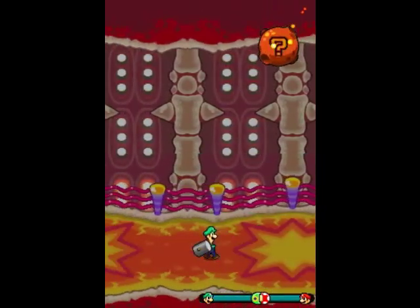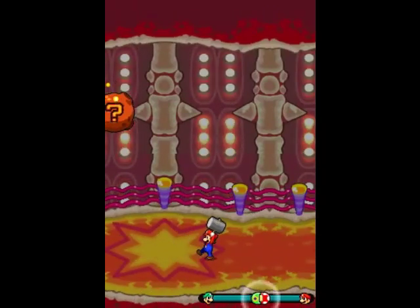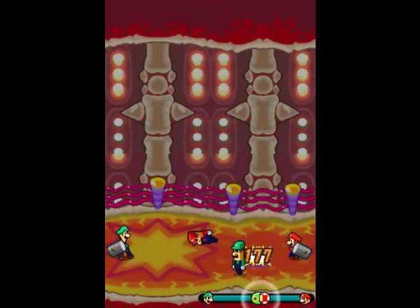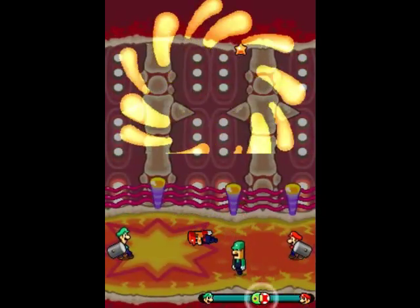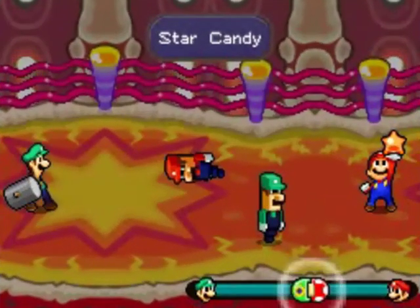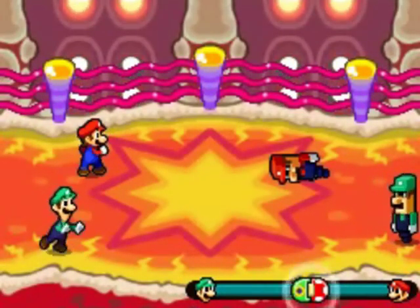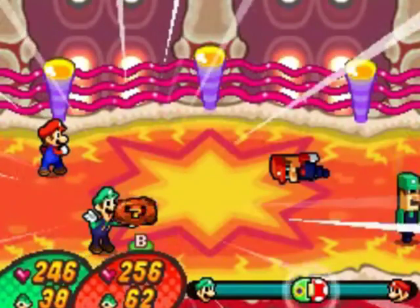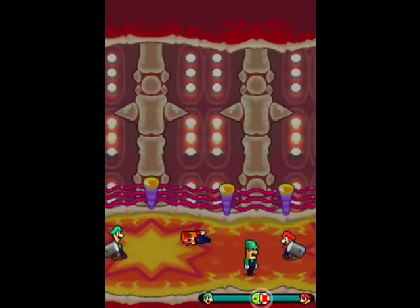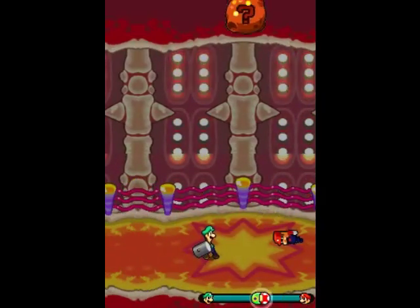In case you guys are wondering, this is like try number 6 or 7 for this gauntlet. I've tried all different combinations. This one seems to definitely work by far the best - spamming Mighty Meteor and using the Tight Belt, and then having Luigi be your damage dealer. Star Candy, yes! It really does, in the end, benefit you the most to have it like that. I do recommend this setup. I think it's very tried and true. Luigi is running low on SP, but he'll have enough for what I need to do with him.